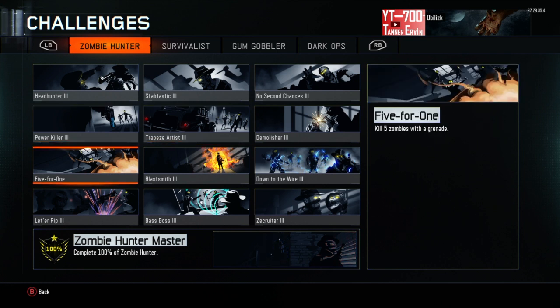Five for One — this is pretty easy. Just throw a monkey bomb and you'll almost always kill more than five. This one shouldn't be too hard.